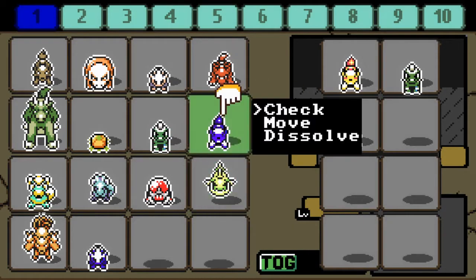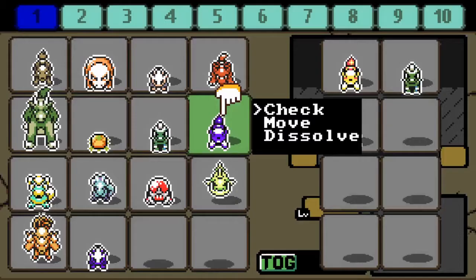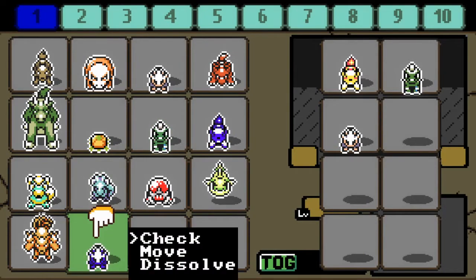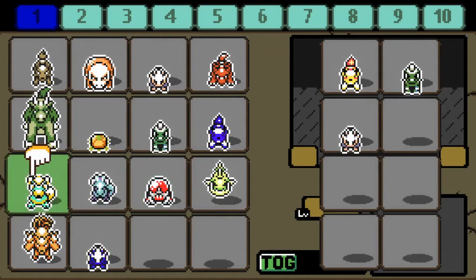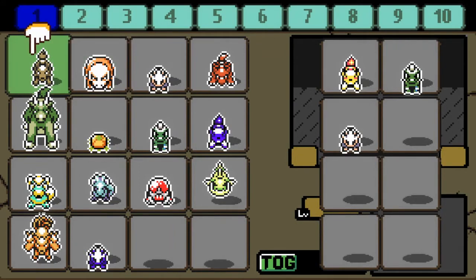I tried breeding the two rainbow monsters together to see if they would automatically give me another one, and it did not. Now I don't know if that increases odds or not, but that's aside from the point. So now I want to tell you guys how you actually breed said monsters.